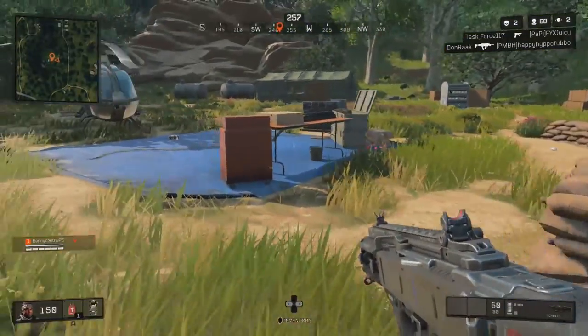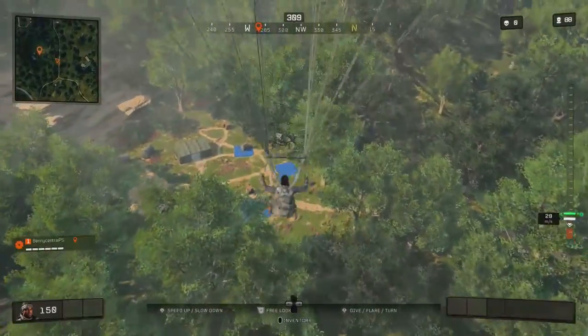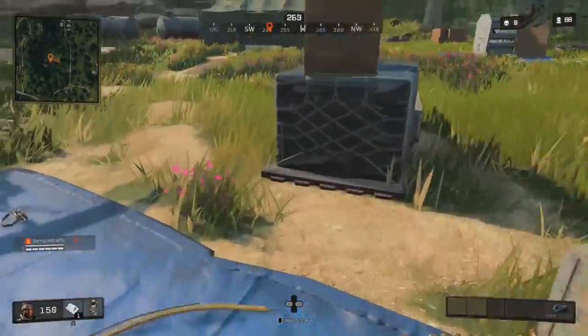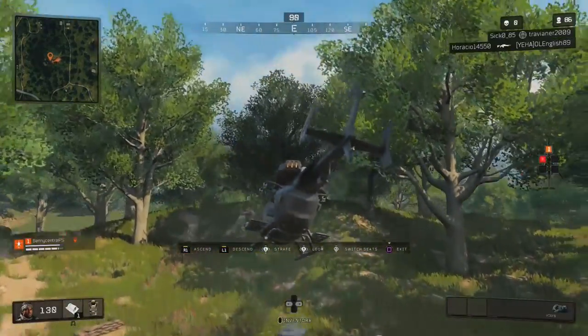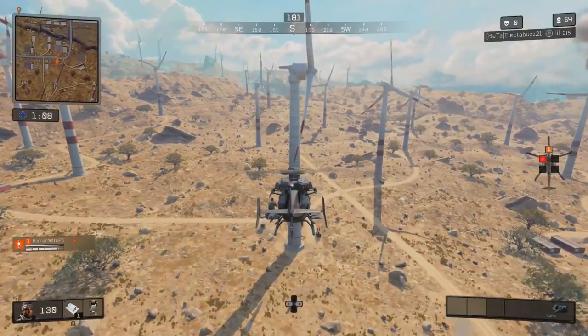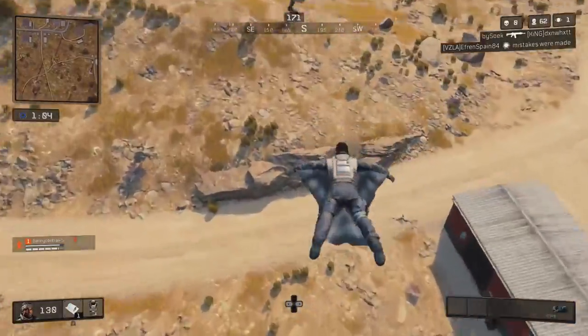Now usually if Woods' Bandana has spawned, there's a strong chance that the helicopter in the camp will have spawned as well. So best case scenario, you grab that bandana off of this box and get yourself into the chopper and fly away from the action straight away. If you're not sure if you've been in the helicopter long enough, make sure to check your inventory to see if the objective has been ticked off.